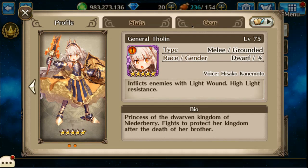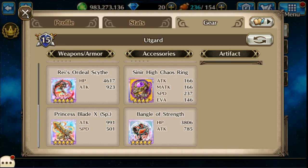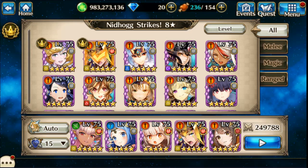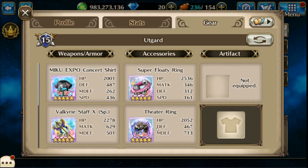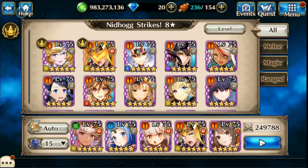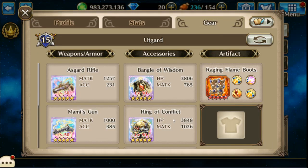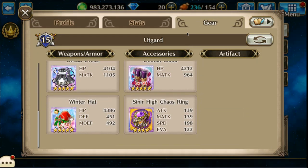General Tholin, who is one of my favorite characters. Using Erd here so I can be a little bit lazy with the healing. And Awaken Envy with, you guessed it, more AOE light gear except for the Dreaddress.